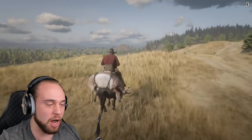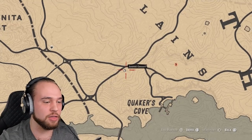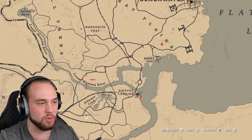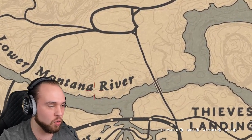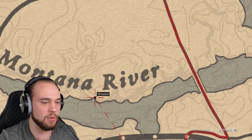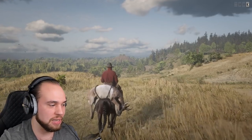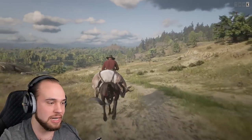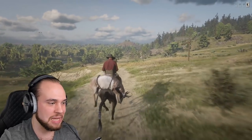Without further ado, let's dive in and go to our first spot, which is going to be south of Manzanita Post. You're going to be on the Lower Montana River and we're going to head right to this little niche right underneath the 'A' on the map. Make sure you pick yourself up a deer, pronghorn, coyote — some sort of carcass — because this is a carcass method.